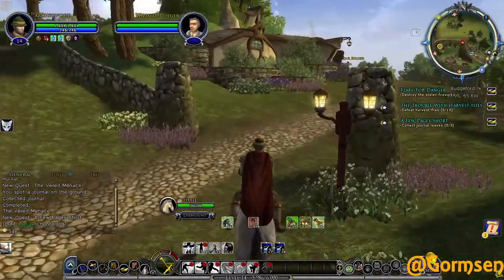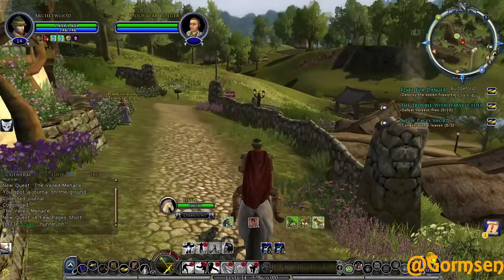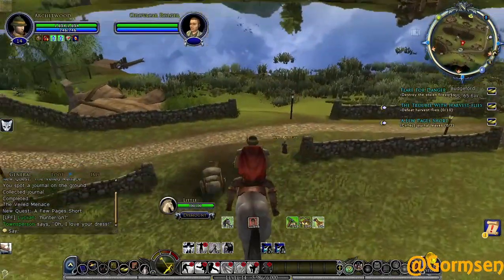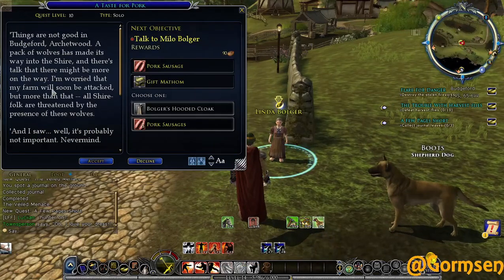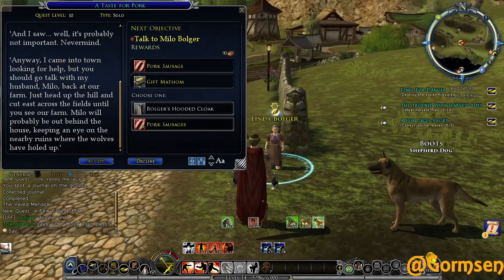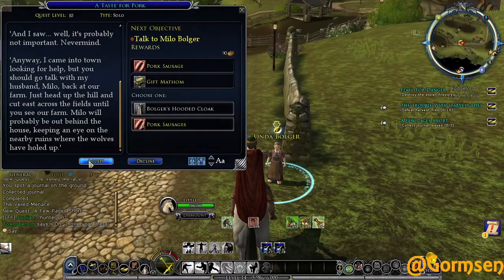There's another quest up here but I don't think I can do it until night, so I'll hold off on that one. Here we go - this looks like something from Linda Bolger. Things are not good in Budgeford - a pack of wolves has made its way into the Shire and there's talk of more on the way. She's concerned her farm will be attacked. She says to go talk with her husband Milo back at the farm - he'll be out behind the house keeping an eye on the nearby ruins where the wolves have held up.